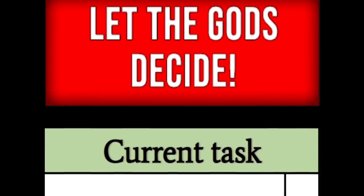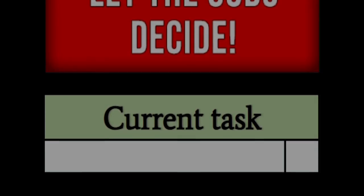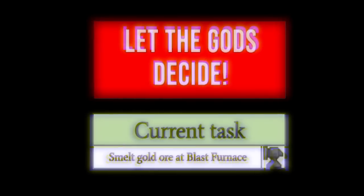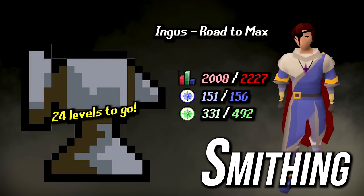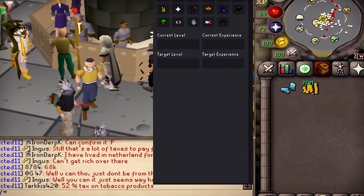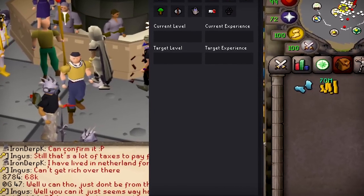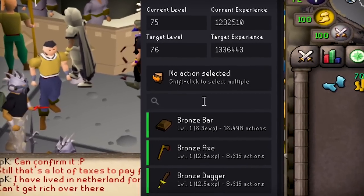2008 total level — let the gods decide what's next. It looks like smithing is going to be our first task of the day. We need to smith some gold ore for a smithing level, so let's see how many gold bars we need to get.